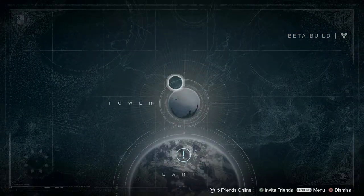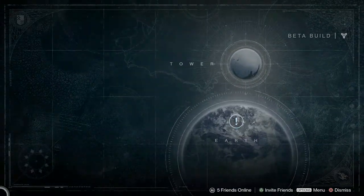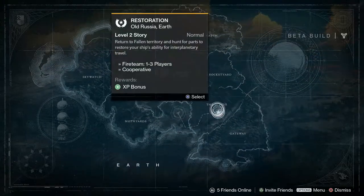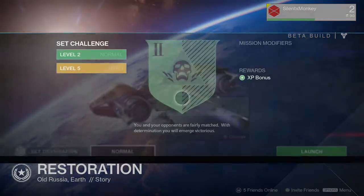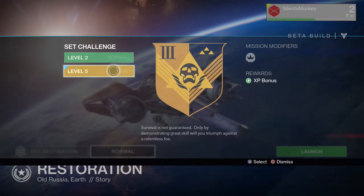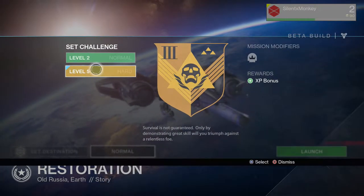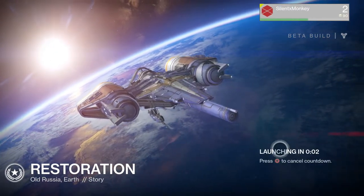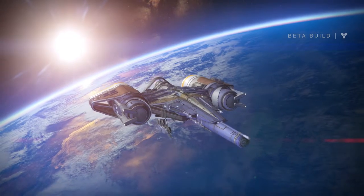So we can set destination - let's see where we can go. Tower, that's where we are. The only planet to go to is Earth. Last time in the alpha the PvP was down in the corner, it's not there now. So our only option is Earth - The Divide. I think this is the mission that we actually did in the alpha. You can change the difficulty and mission modifiers - enemies appear in greater numbers and are more aggressive. But it's level 5, I'm not doing that. So level 2, stick with our own level.